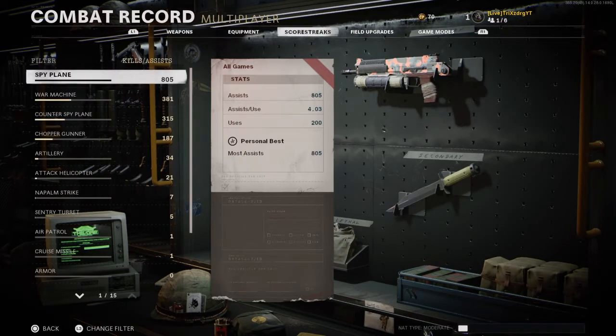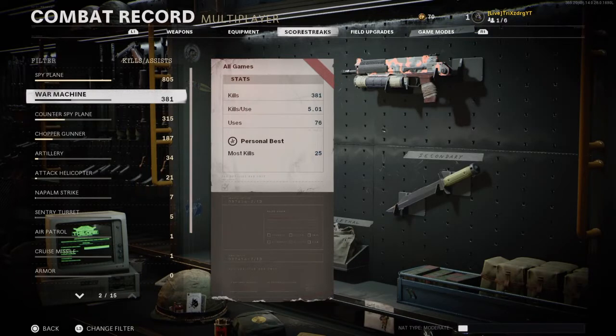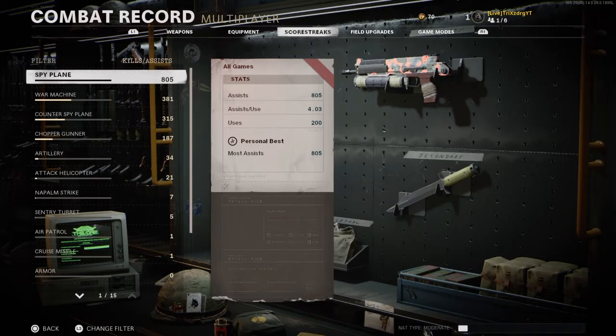For scorestreaks, this is how I leveled up really fast. I run the Spyplane — or UAV — and War Machine. Running the UAV will help you get the score you need to earn your War Machine, and once you get the War Machine you can easily go on high killstreaks. You get more score per kill when you're on a higher killstreak, so getting Nuclears, Unstoppables and stuff like that will allow you to level up much faster. I recommend running the UAV and War Machine scorestreaks.